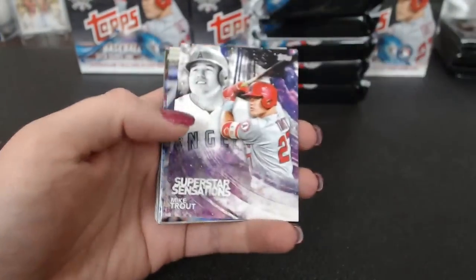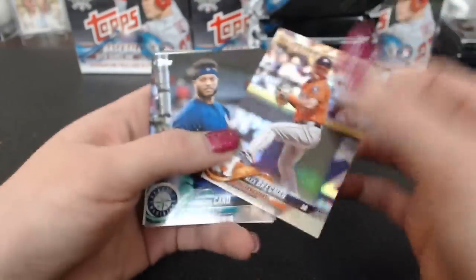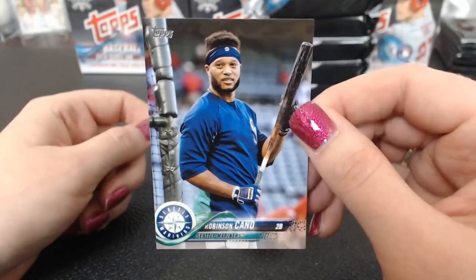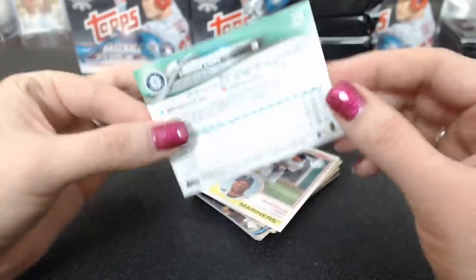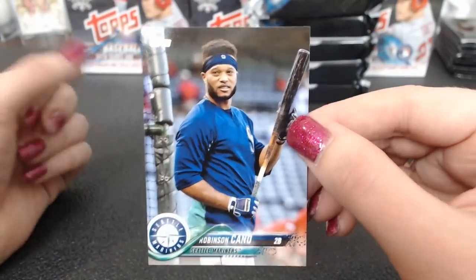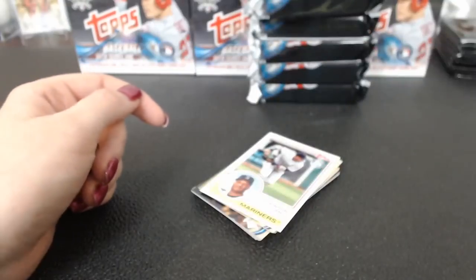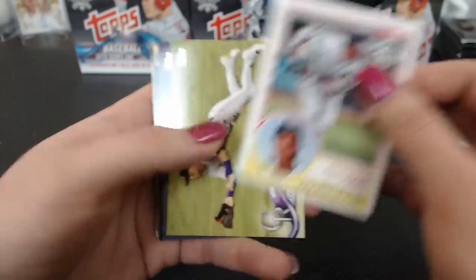Stevenson salute. Superstar Trout. Bregman Rainbow Foil. Walker Bueller black rookie. Those black rookies can really jump up if they get hot. This is a 43 — another regular short print. Robinson Cano for Pac-Man. '83 Cano. That is pretty cool.